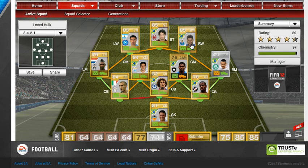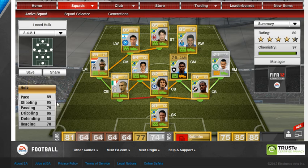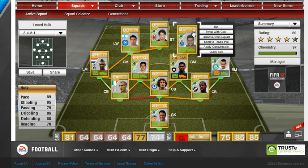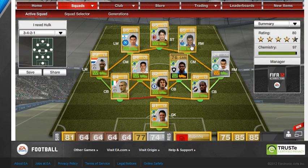And the star of the show, guys — it's the Incredible Hulk! 89 pace, 85 shooting, 86 dribbling, 79 passing, and he's got a beast of a penalty on him — unbelievable. And for only 9.3k, he's unbelievable. I just love this guy so much.